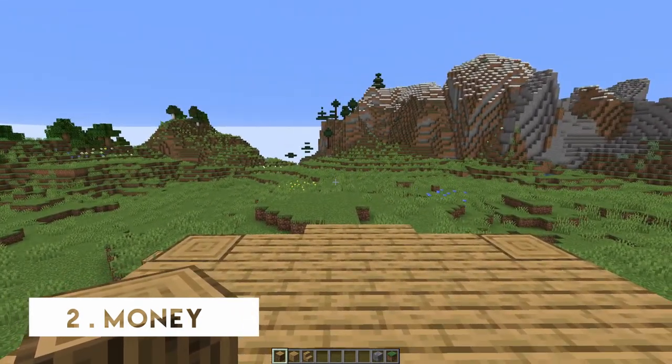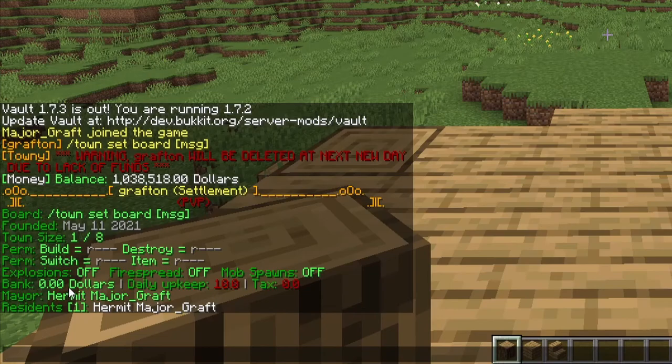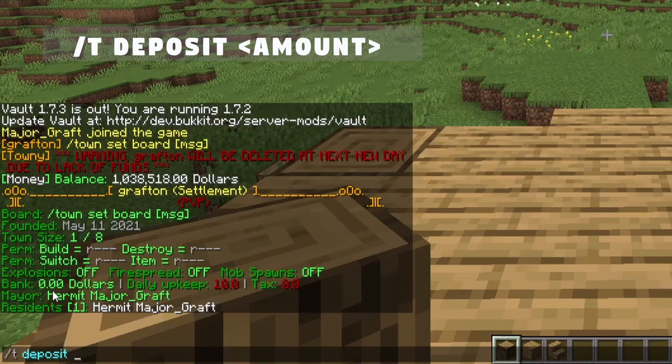Now that you've started your town, your next concern is going to be money. In the same way that you have a balance as a player, you also have a balance as a town. You can check how much is in your town balance by doing `/town` — here we can see Grafton currently has zero dollars in the bank. That's a problem, because when the next day comes and I have to pay my $10 upkeep I won't be able to pay it and my town will fall into ruins. So we need to put some money into our town balance.